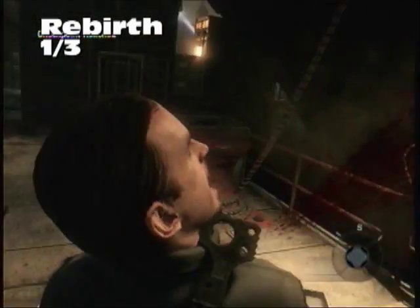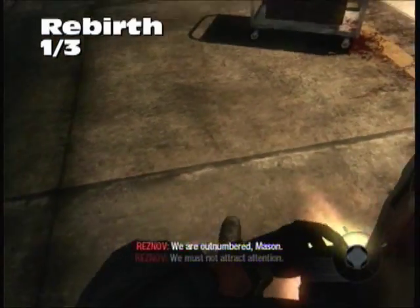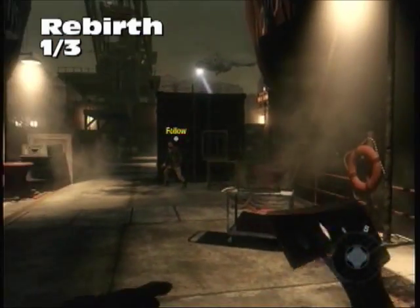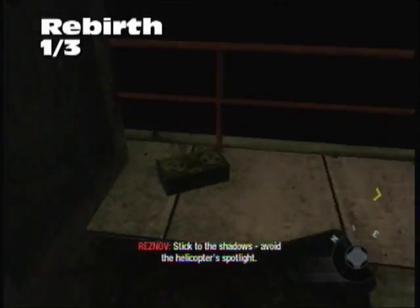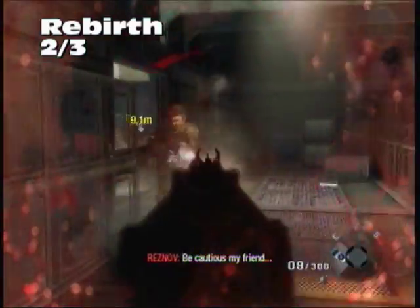Rebirth — this is the very beginning of the level. You hatch that guy on the side of the neck, and that would suck. Before you go anywhere, to your left behind the box — to the distant front of the box — we have the first Intel for the level.